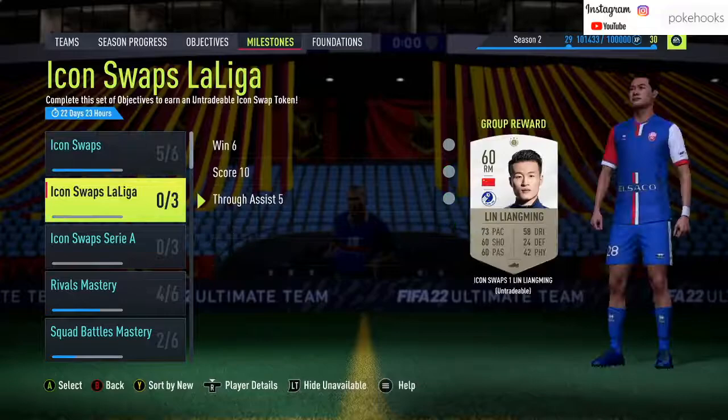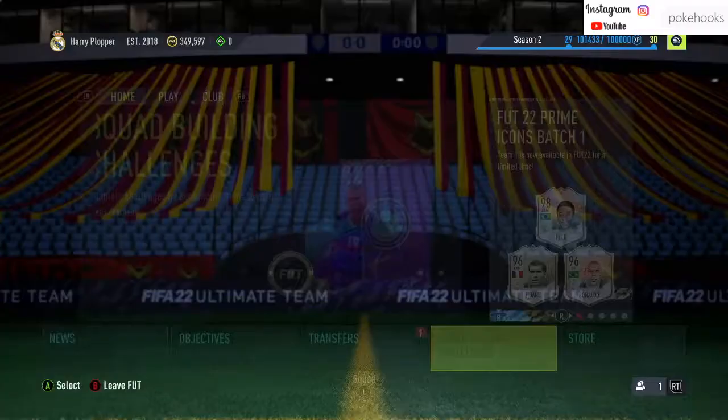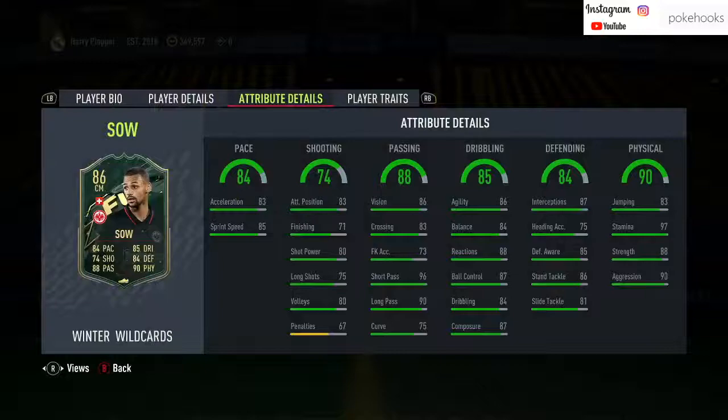Nothing in milestones, nothing in here, nothing in there. We'll check SBCs then, and maybe there's new icon SBCs for the release. So we do have Djibril Sow — Djibril Sow.